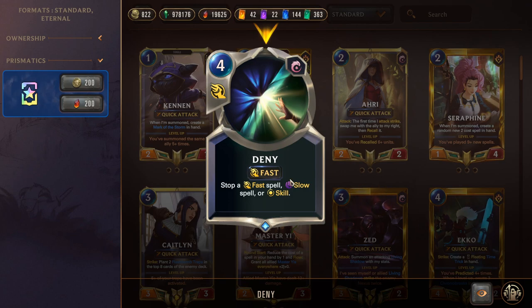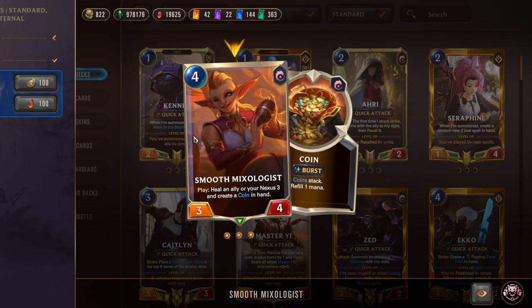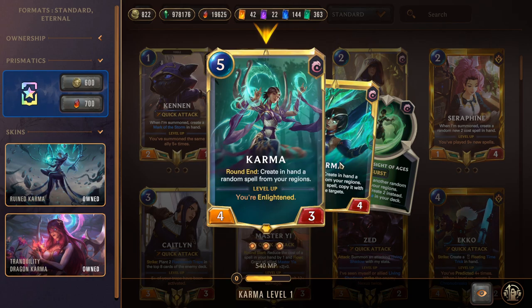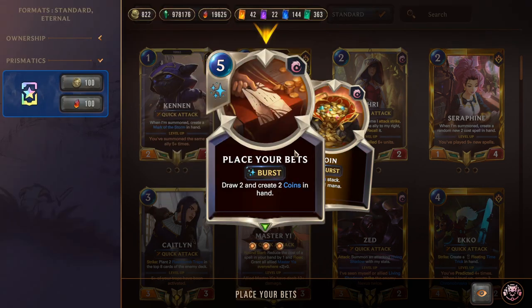Triple Smooth Mixologist: four-mana 3/4, heal an ally or your nexus three and create a Coin in hand — helps to stabilize against aggressive matchups and burn. Karma: five-mana 4/3, at round end creates a random spell from your regions. Her level-up condition is Enlightened — having ten mana. When leveled, she still creates a spell at round end, but whenever you play a spell, she copies it at the same targets. There are a lot of abuse cases — double casting gives a lot of value, draw, and mana. This gets really powerful in the late game.